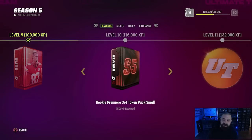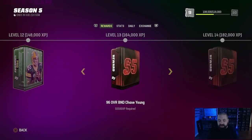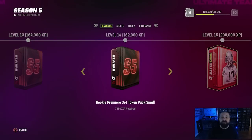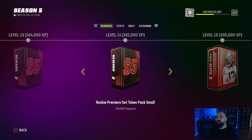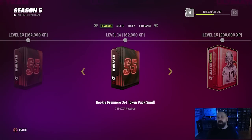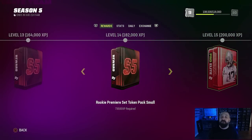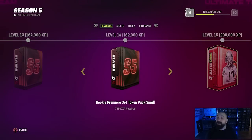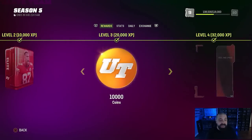Within this Season 5 field pass you can see at level 10 you can get tokens — I think up to 40 of them. Scrolling through further, at level 14 you'll be able to earn Rookie Premiere tokens. Just hold on to them; there's nothing you can really do with them right now. The Rookie Premiere promo will likely be coming out in about a week and a half. These are going to earn you 99 overall cards in MUT 23 and also help you earn cards to start the MUT 24 year out.